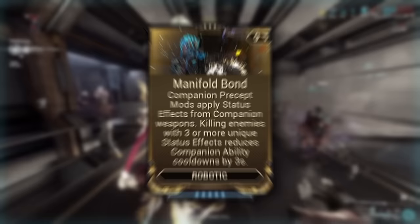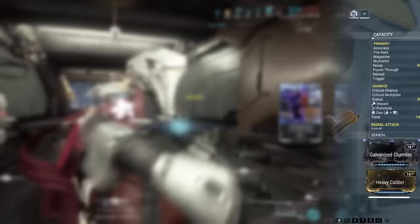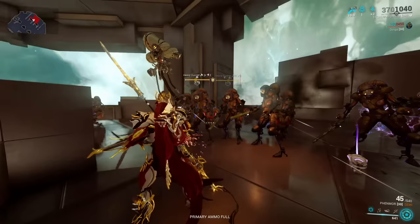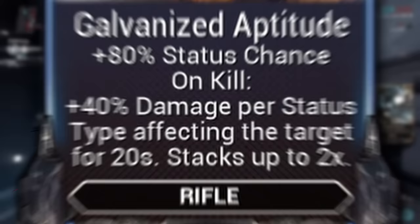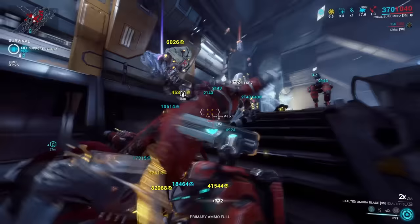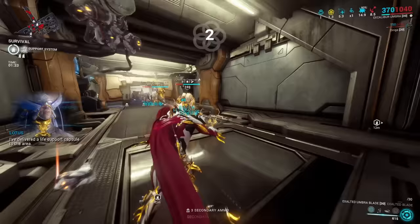Manifold Bond makes companion precept mods automatically apply all the different status types available on its weapon. So if we give Diriga a weapon with tons of different damage types, the little R-Coil zap will now apply all the weapon's elements all at once. This gives us an amazing synergy with mods like Condition Overload on our melee or Galvanized Aptitude on our rifle, which drastically increase our damage for every different status type on the enemy. Manifold Bond also makes it so that killing an enemy with three or more status types reduces companion skill cooldown, meaning Diriga can continue to zap enemies like crazy.